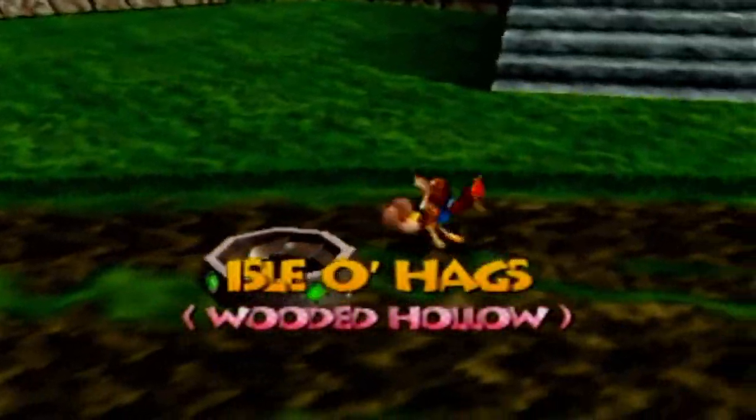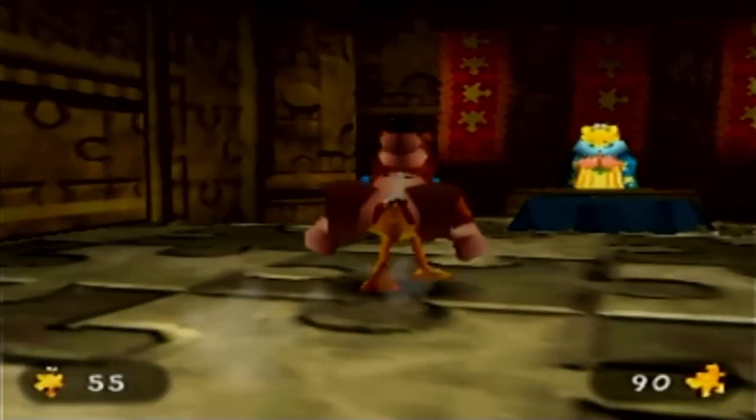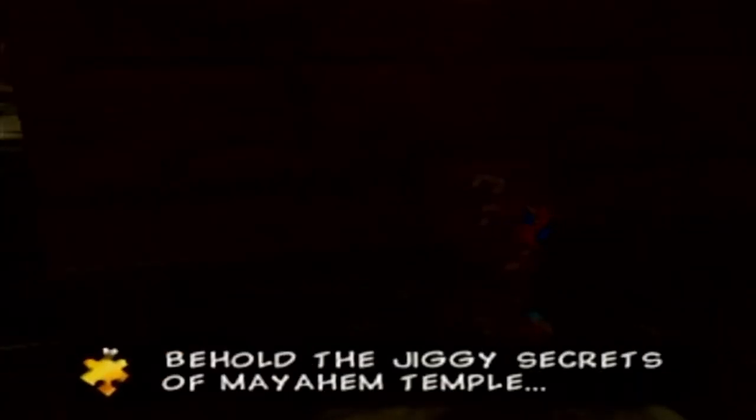I'm going to read all the signs in Jiggy Wiggy's temple so you can remember where the Jiggies were — we have all 90 Jiggies in the game. Behold the Jiggy secrets of Mayahem Temple: 1. Defeat Targetzan. 2. Inside Targetzan's temple. 3. Top of Targetzan's temple. 4. Recover Targetzan's stolen gold. 5. Win the kickball game. 6. Kill the plague of flies. 7. Quicksand area in Jade Snake Grove. 8. Sleeping Jade Snake. 9. Quicksand area in prison compound. 10. Stone columns in prison compound.